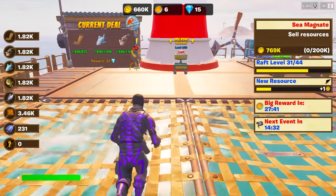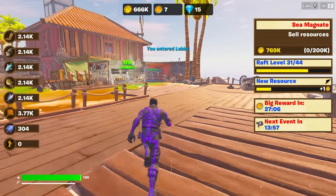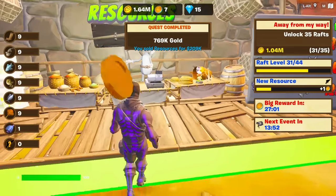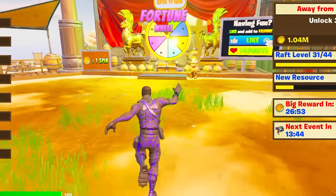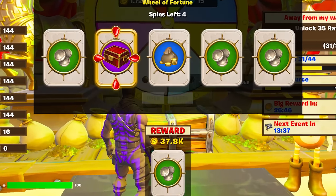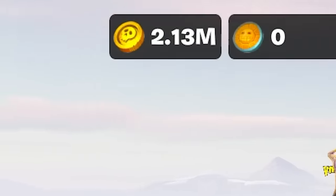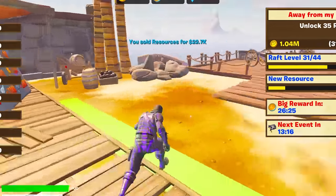I'm going to go see how close we really are. If we sell all this, how much gold are we going to have? 1.6 million. Oh my God. We've officially broken a million. This is insane. We've got so much money. I just have to keep upgrading my raft. Are we going to get 2 million? We're going to get 2.1 million. What are we going to be able to buy with that? I need to unlock 35 rafts.